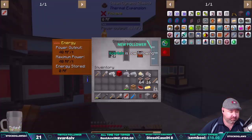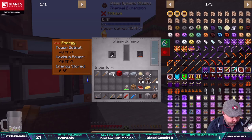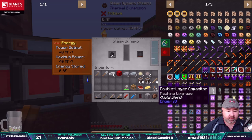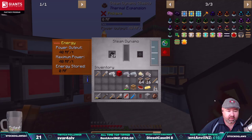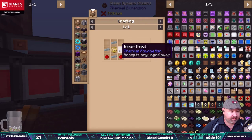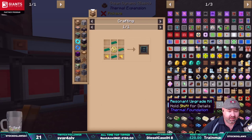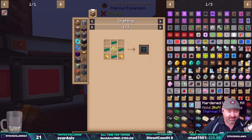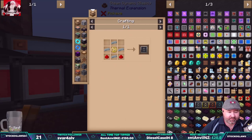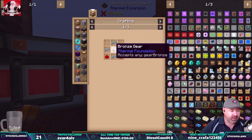I think we just basically click on it. Oh, upgrade required — okay, so you upgrade it first, then add the augmentations. So we just need to add the upgrade. We need — is that right — invar? Is that the lowest? Then electrum... so it looks like invar is the smallest upgrade we can do to these machines.